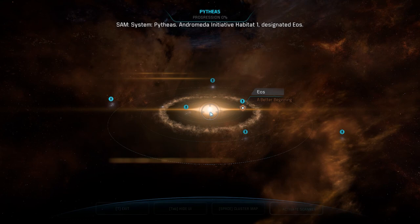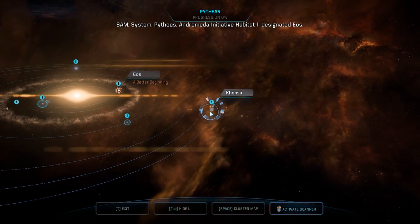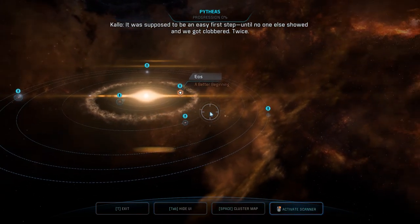We have no relays in this system. System Pythias. Andromeda Initiative Habitat 1, designated EOS. It was supposed to be an easy first step, until no one else showed and we got clobbered. Twice.